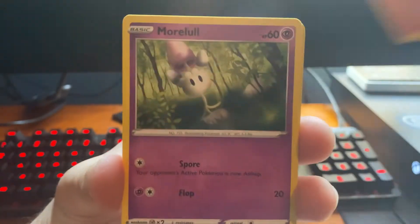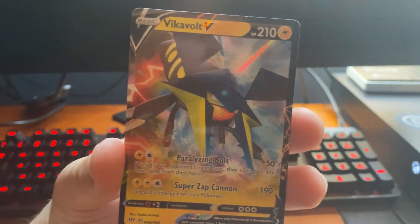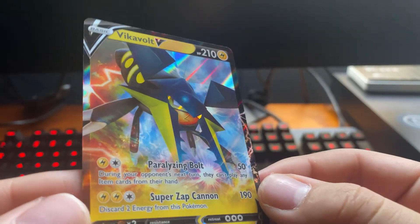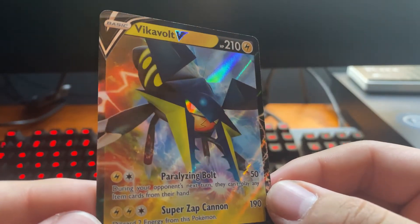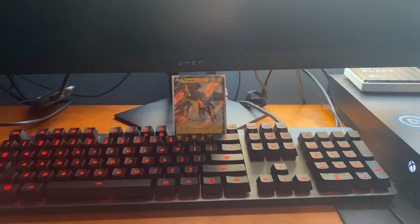Trapinch, Teddiursa, Pansear, Marlow, Wimpod for the reverse. Vikavolt V — not the best V card to pull, but cool artwork. Not my favorite Pokemon, but at least we got a V and a holo from this pack. So we've got one pack left — I'm just going to sleeve up this Pinscherin real quick.